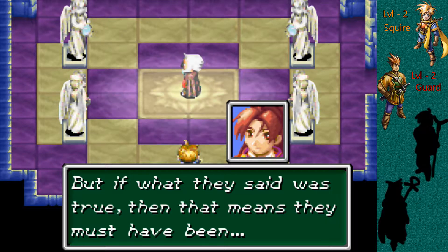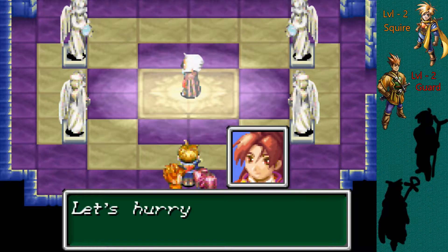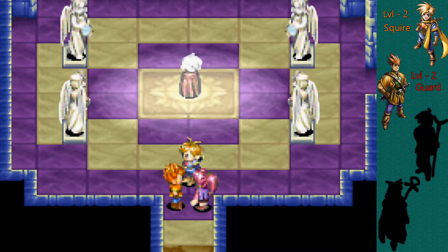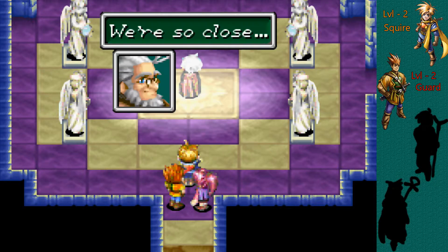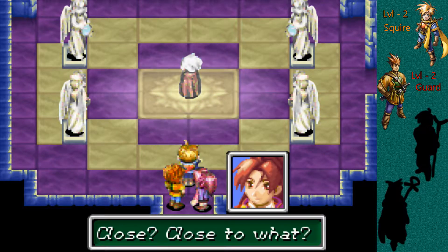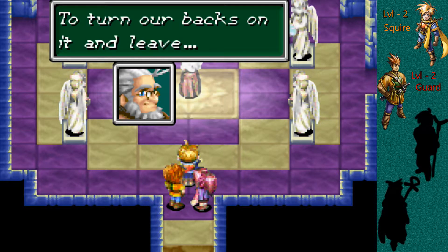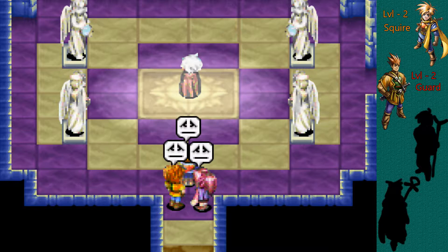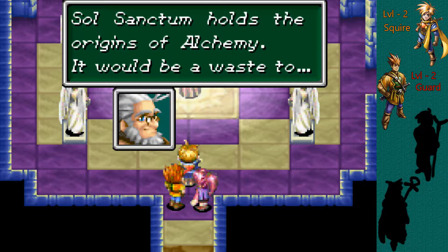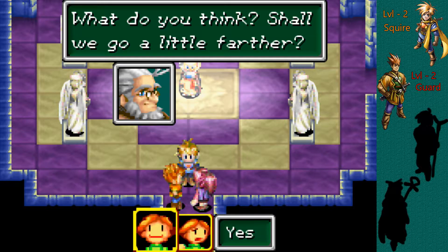"But if what they said was true, then... they were the thieves! They must have robbed the Sanctum!" "Let's hurry back to the village and tell everyone!" "Creighton? What's the matter?" "We should be leaving." "We're so close! Close to what?" "We've come all the way to the heart of the Sol Sanctum — to turn our backs on it and leave would be pretty easy, actually." "Sol Sanctum holds the origins of alchemy. It would be a waste to..." Ah, this guy's all bent into science and not thinking clearly.